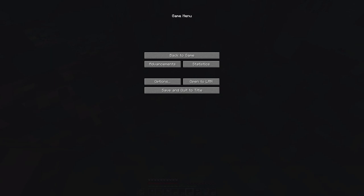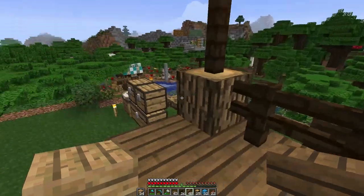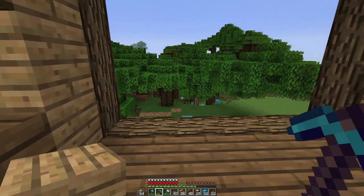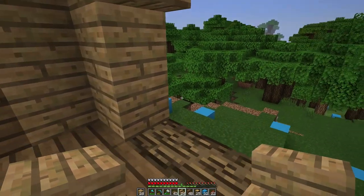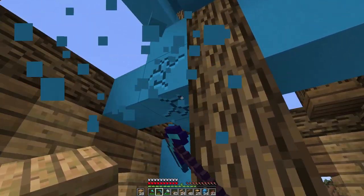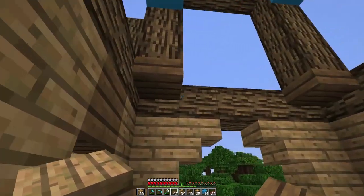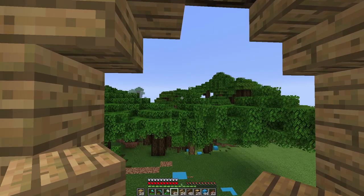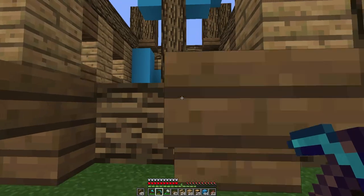Coming along slowly but surely. The back side we'll get to in a second after we sleep. I need to go over here to my images just to get a look at what we're doing. Now for the back side — I need some oak stairs. We need oak, oak, oak, oak, oak, oak, and then there. Got a little back entrance right there. This area is going to be all full blocks.